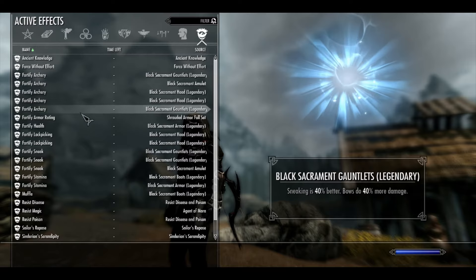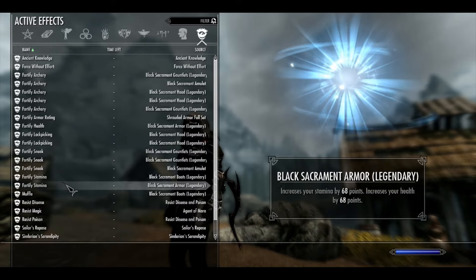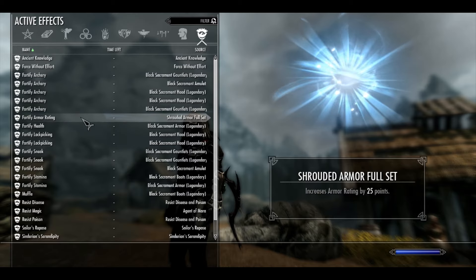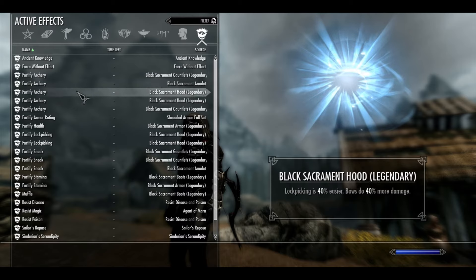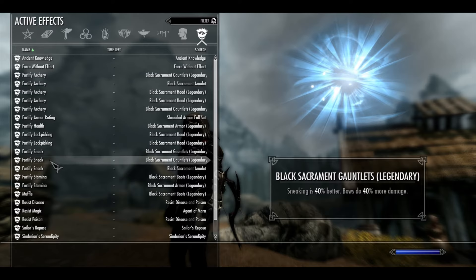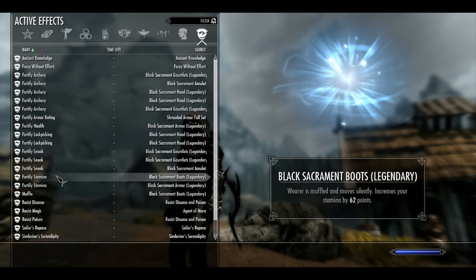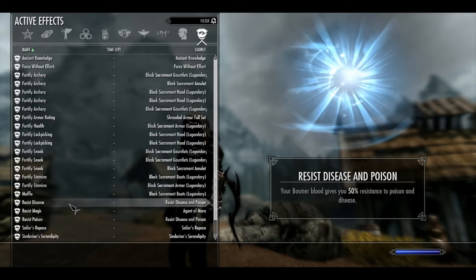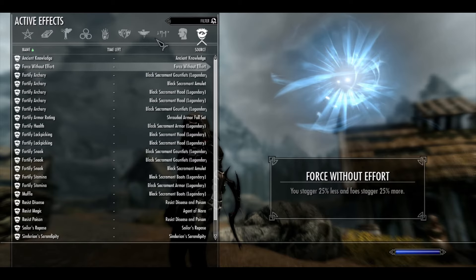Here's my active effects — all my archery bonuses, my sneak bonuses. I did crank up the difficulty recently. I haven't noticed a difference when I'm putting that much damage down with my sneak. I can walk straight up into people's faces and knife them. It's pretty sick, pretty cool, a lot of fun.